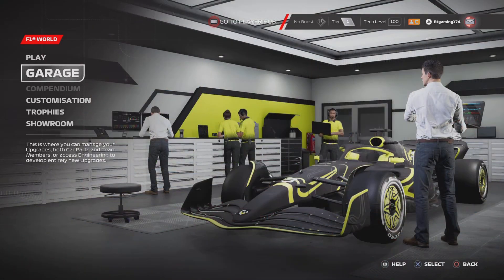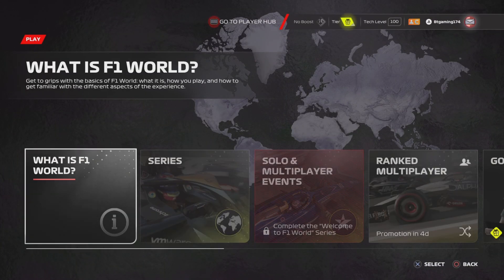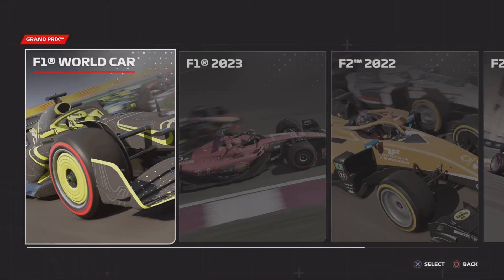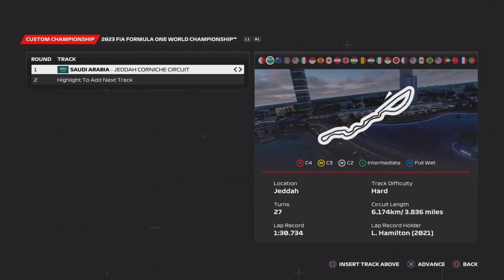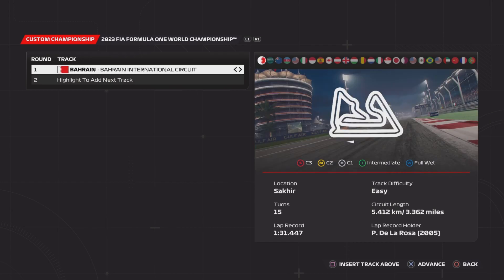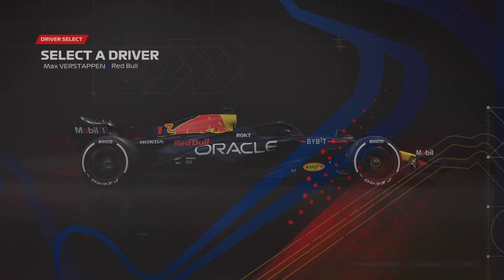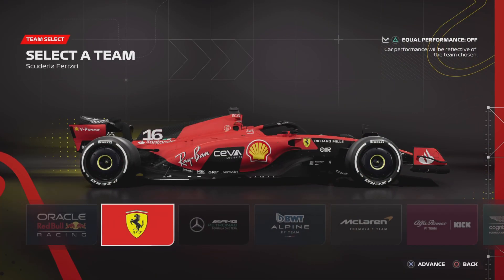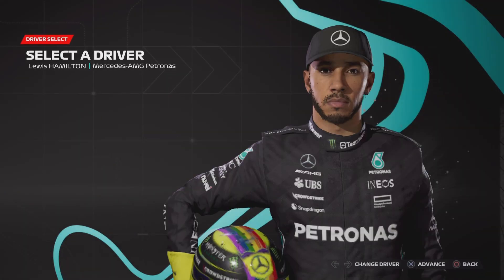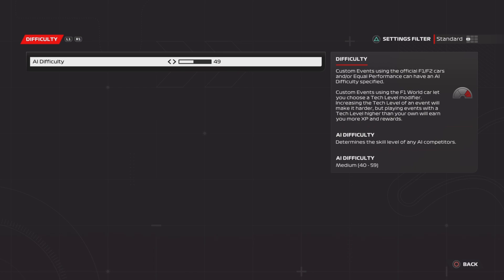Let's get straight into it. How do you even play? I just want to do a quick race to show the world how good I really am. Grand Prix - I don't know any good circuits, so I guess Bahrain because it's apparently an easy track. We'll go for Bahrain, and for driver I'll go for George Russell.